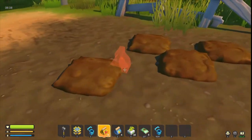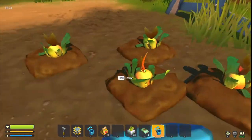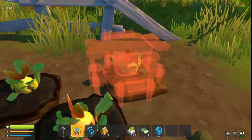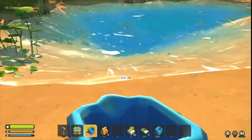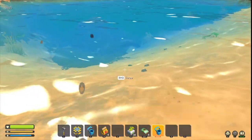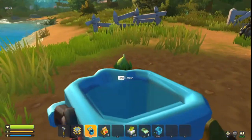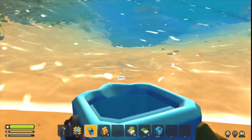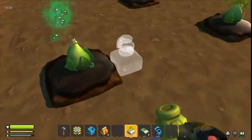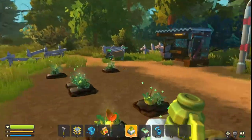Now, carrots are the best for food so we're going to plant them, and then you can just water them one by one or multiple more — but only when they're right next to each other. Just ignore the weird key mappings; it keeps all the key mappings from the previous version, luckily, and also all your worlds.